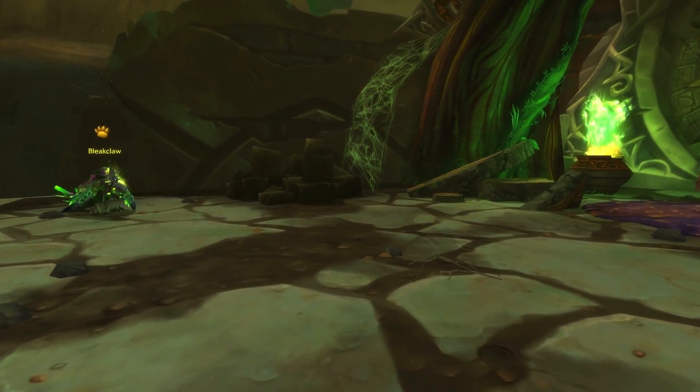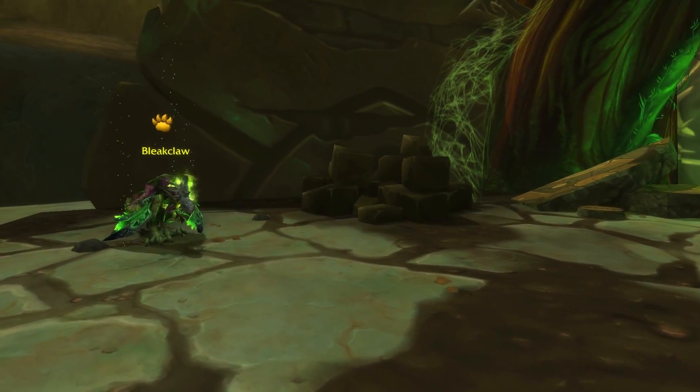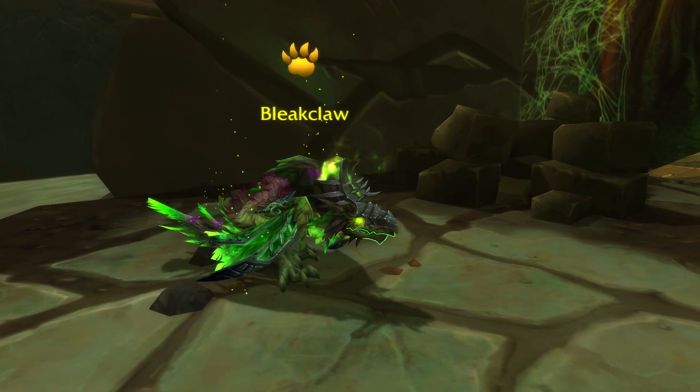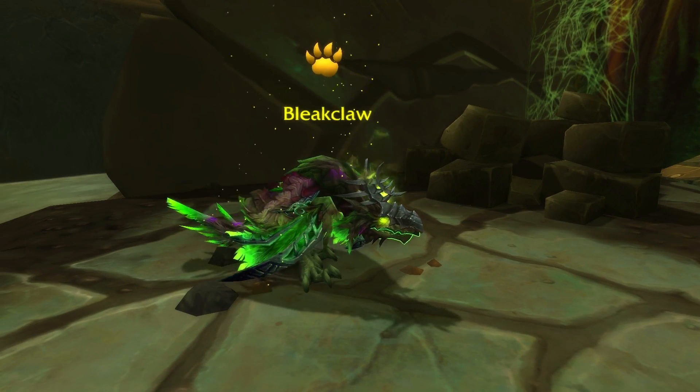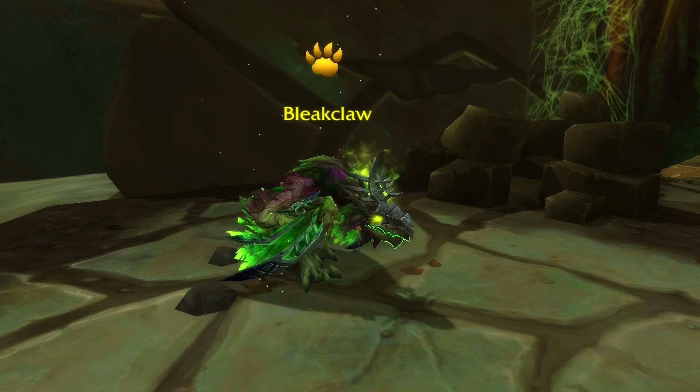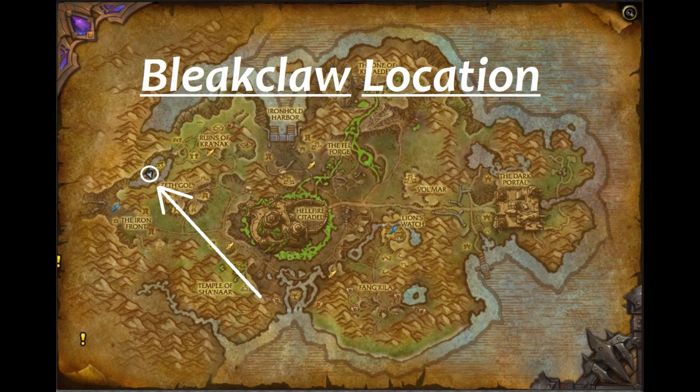Hello Internet! I'm Hazel and this is how I beat the legendary pet Bleak Claw in Tanaan Jungle. You can fight this guy once per day for a bag of Fel-Touch pet supplies, which can include one of four new pets and other assorted goodies. You can find Bleak Claw on a teeny little island here in Tanaan Jungle. Currently there's no quest involved, so just find him, beat him, and you'll get your stuff.